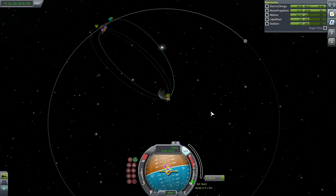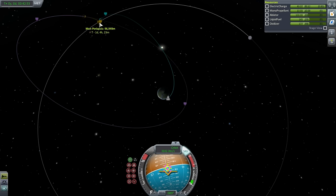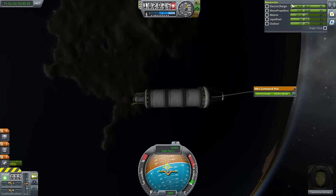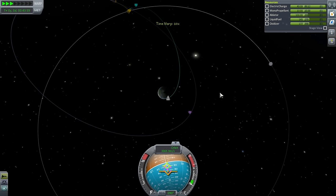In Kerbal Space Program, gravity from only one celestial body is calculated at a time — when under Kerbin's gravity, the Moon's gravity isn't detected, and vice versa. This method is known as patched conics. It's a good approximation, though in certain circumstances you'd want better approximations — NASA certainly would. I've left it loose on the Kerbin periapsis since I don't anticipate needing a free return. I'll take SAS off just in case there's any electric charge drain from leaving it on.